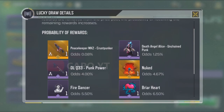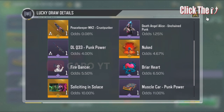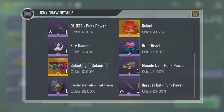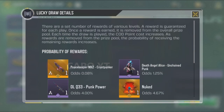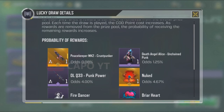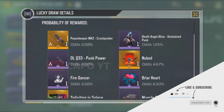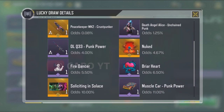Before we start, let's talk about the odds. These odds are for the very first spin. The legendary Peacekeeper MK2 has odds of 0.08% as usual, and the Death Angel Alice unchanged punk skin has odds of 1.25%. The DLQ33 Punk Power has odds of 4% — very low compared to other items. Surprisingly, a spray has odds of 4.67%, and the Fire Dancer has a 5.5% chance. The sticker has odds of 6.5%.